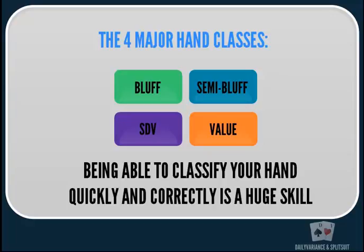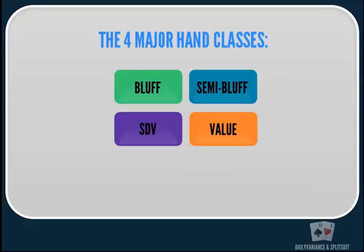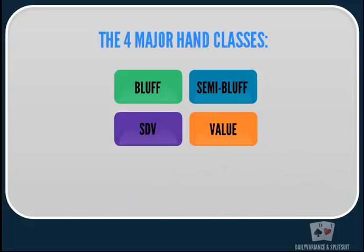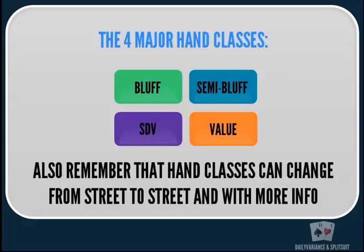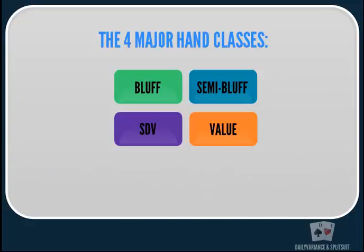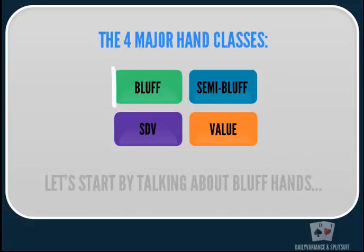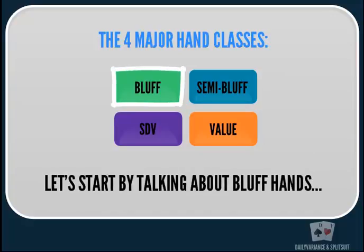One big thing to remember with hand classifications is that they are relative. What might be a value hand against a fish might actually be a showdown value hand against a good player, and what might be a semi-bluff against one player might be something else against another. The factors that affect how relative a hand class is include who the villain is, the board texture on the flop, turn, and river, as well as history and dynamic. Let's start working with bluff hands first.